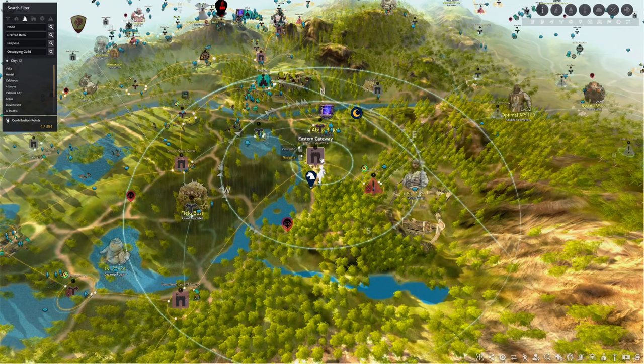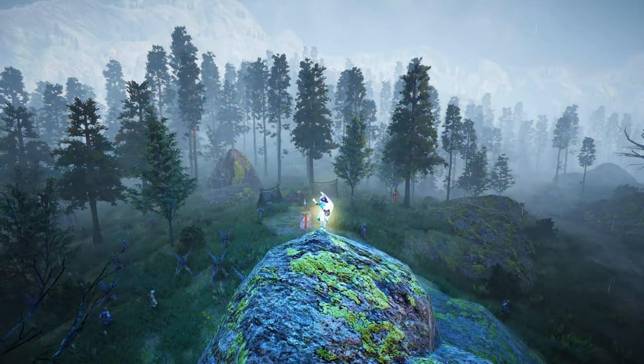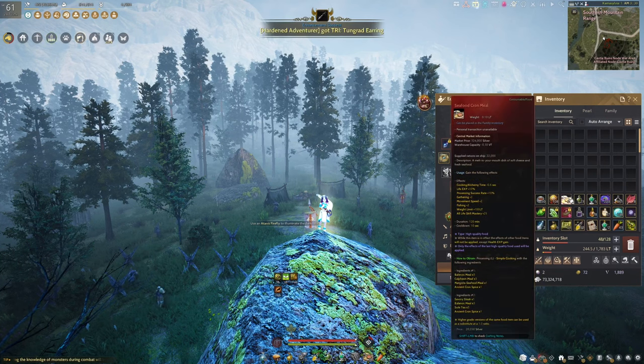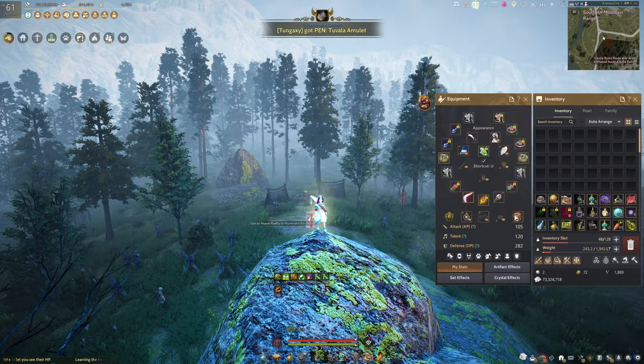We're in the forest near the eastern gateway and the castle ruins. There is no specific rotation because there are trees everywhere. You can gather as you like. As usual, we will gather at 2000 mastery. Now let's get our buffs and start gathering.